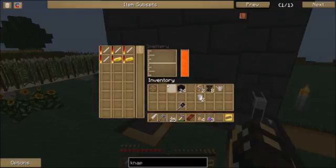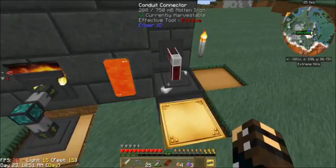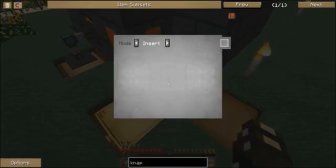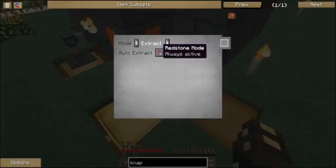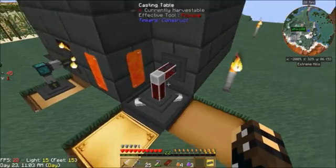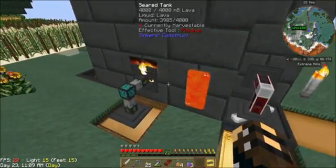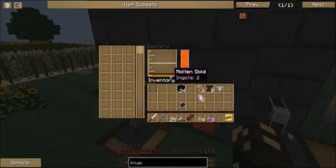Okay, sugarcane — sugarcane grows on sand, doesn't it? Yes. Is there any sand nearby? I thought we'd have sand in the chest. Yeah, I've been using all the sand to make clear glass.